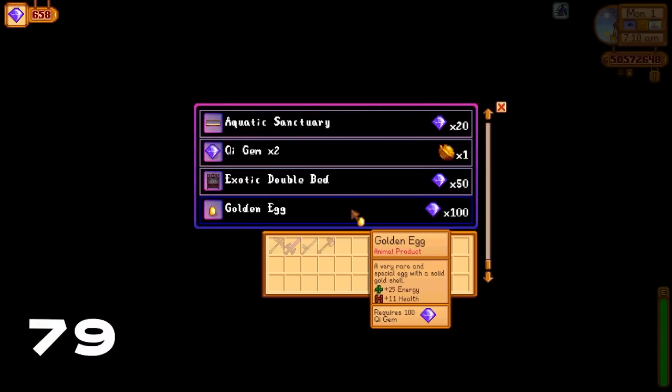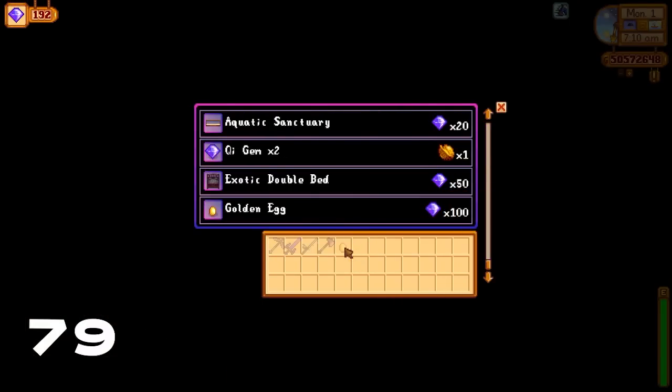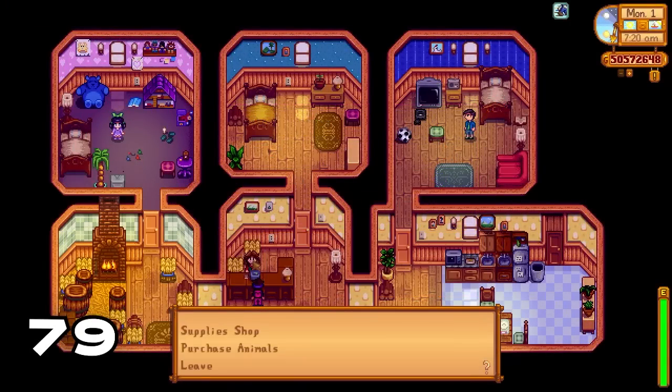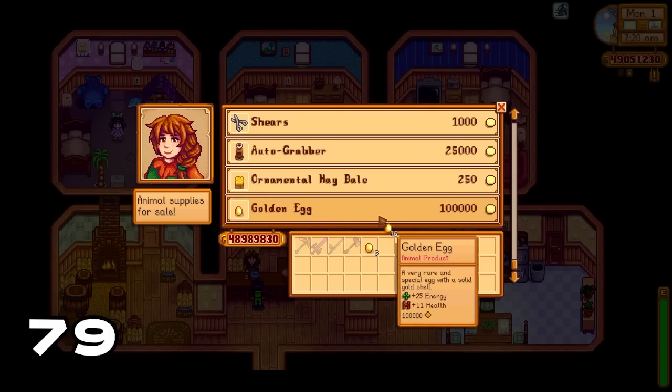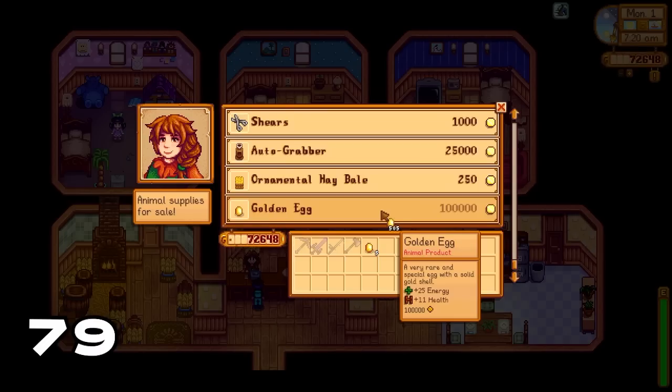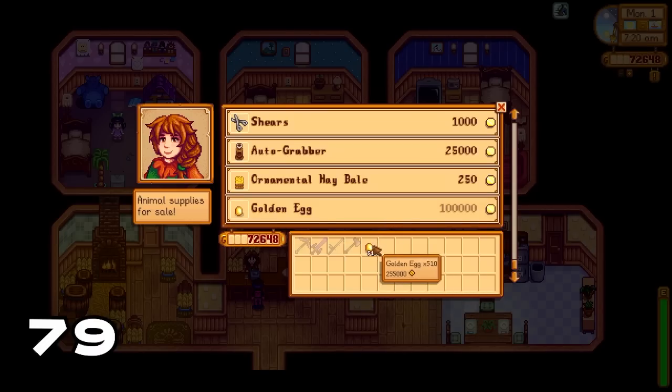After you attain perfection, if you have Qi gems you can purchase golden eggs which hatch into golden chickens from Qi's secret walnut room. If you don't have Qi gems you can also purchase the golden egg for 100,000 gold from Marnie. Golden chickens generate golden eggs every single day which you can convert into tons of mayonnaise for loads of money.